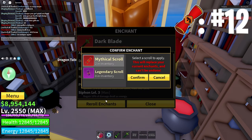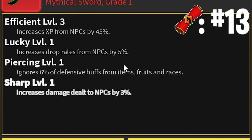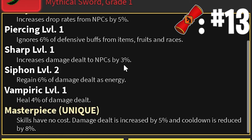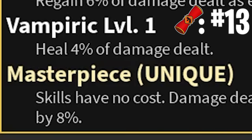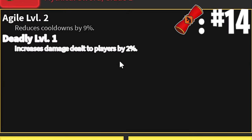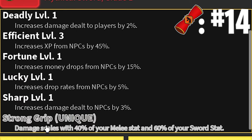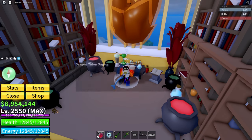Let's see on the 13th if we will be lucky. We get an Efficient Level 3 already — it's pretty high — a Lucky, some Piercing, a Sharp, Siphon Level 2, and a Level 1 Vampiric with Masterpiece as well. That's awesome. I love Vampiric because it heals, and Masterpiece is just one of my favorite uniques. I hope I get a blessing with them. Now onto the 14th spin — we got Agile Level 2, a Deadly, Level 3 Efficient, and then some Fortune, Lucky, Sharp, and Strong Grip. It's the second time we've seen Strong Grip.